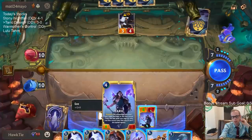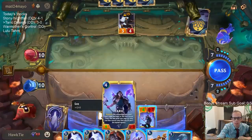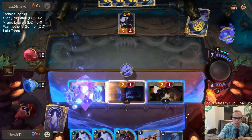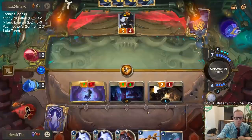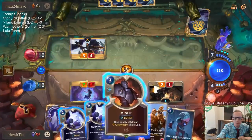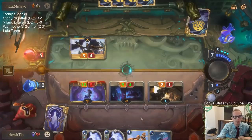They're at 10. I have Blessing of Targon and Might. Blessing of Targon, then attack — whatever they blocked, we Might. That should be good. These two can't die, can't take any damage. GGs! 4-0!